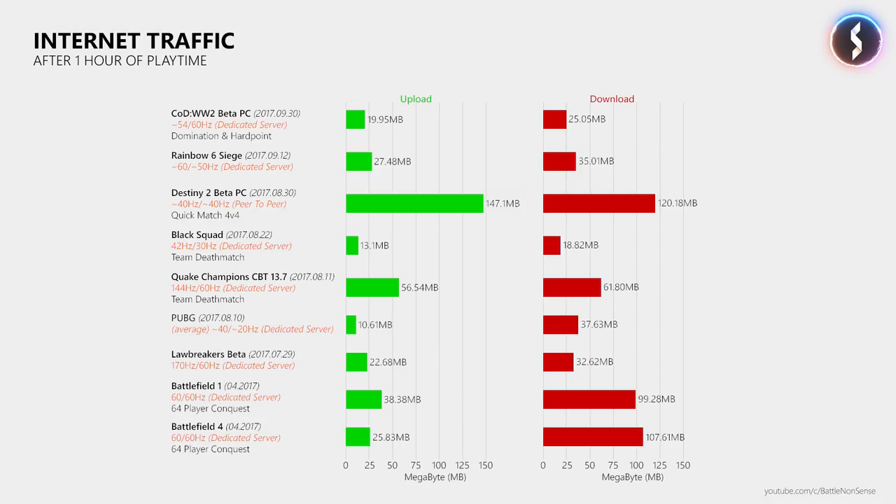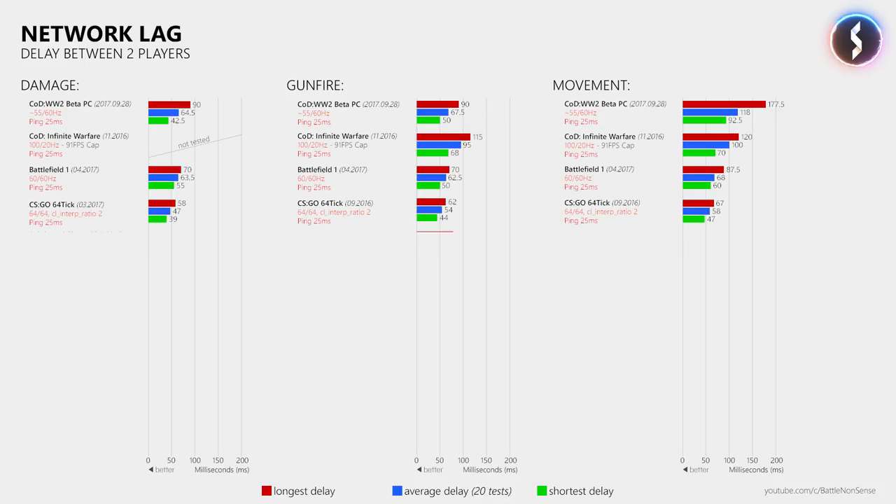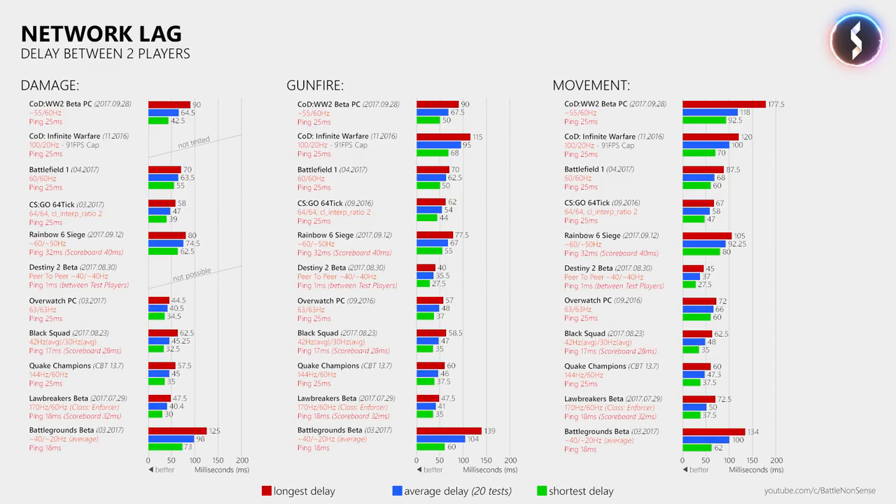What does the upgrade to 60Hz mean for the delay two players experience when playing on the same server at a ping of 25ms? In my delay test I measured an average delay of 64.5ms for damage, 67.5ms for gunfire, and 118ms for movement — which might explain why many players said the game seems to have a lot of lag. Compared to Infinite Warfare and other games running at 60Hz, the damage and gunfire delays don't look too bad. However, games like CSGO, Overwatch, and Quake Champions show about 20ms less delay at the same 25ms ping, so there is room for improvement. The movement delay was a clear issue in the beta, seen on servers from both Vulture and gameservers.com across repeated tests.